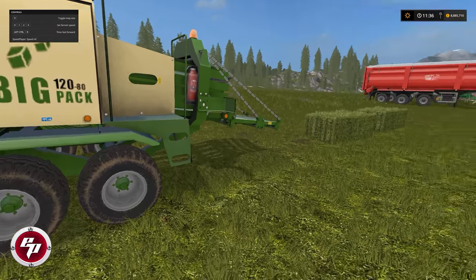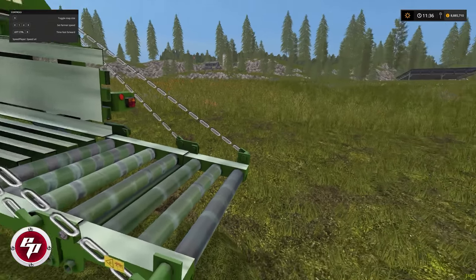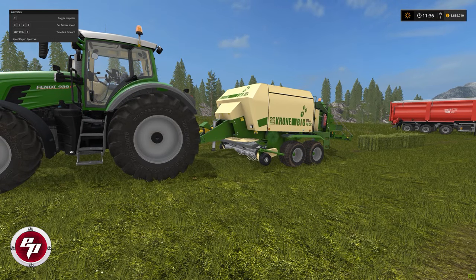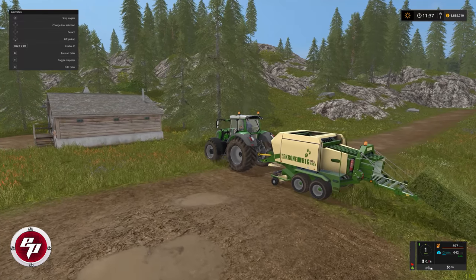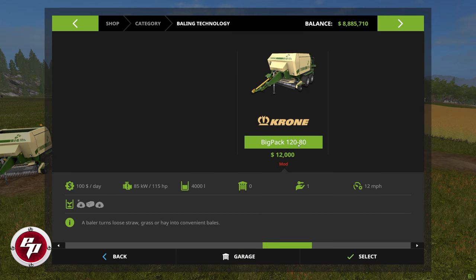Our fourth mod for the day — the Krone Big Pack 120-80. Not sure why they call it a pack; there's just one mod in here, the baler. But it's got some really nice details — nice chains that hold the extra long roller table in the back, and the textures are just fantastic. You can get as close as you like and you won't see a flaw. It's your basic baler so it doesn't have any extraordinary functions, but it's a nice change from the usual. It works just as expected — bales up grass, straw, and hay. The long roller tray rolls in on itself and folds up nice and compact for tight storage. In the store, the Big Pack 120-80 is $12,000, $100 a day maintenance, requires 85 kilowatts or 115 horsepower, 4,000 liter capacity, top speed 12 miles an hour in full operation, and it takes grass, straw, and hay.